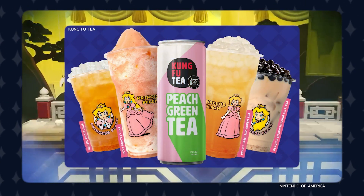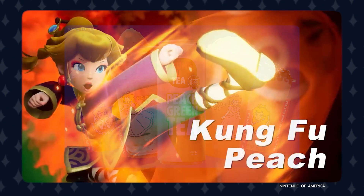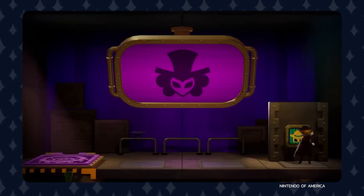Speaking of Kung Fu, the brand Kung Fu Tea is also doing a promotion for this game, so if you have one near you, maybe you can get in on the action. Dashing Thief Peach has Peach join the Phantom Thieves, donning a mask and a cloak, allowing her to utilize a grappling hook and hide within the shadows.